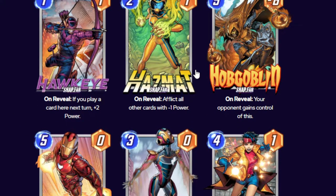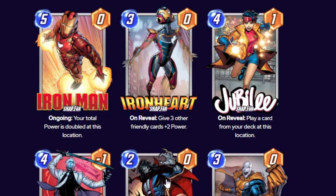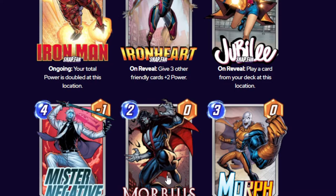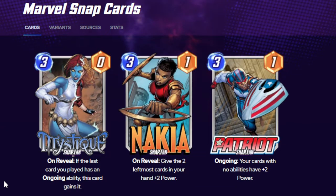Iron Man turns into a five-three. Iron Heart into a three-three. Jubilee into a four-three. Morb gets at least three even if you don't end up discarding anything. Here's the big one — Mr. Negative goes to three, almost pre-nerf form. In pre-nerf form he was a four-four and was a menace, then nerfed to a four-one, finally to a four-negative one. Kind of crazy if you're able to get him back to his pre-nerf form. Mystique is now a three-three. Nakia a three-three. Patriot a three-three. Psylocke a two-three.